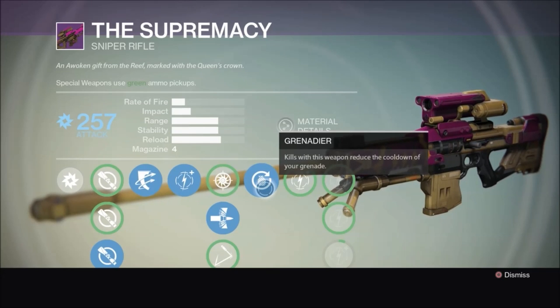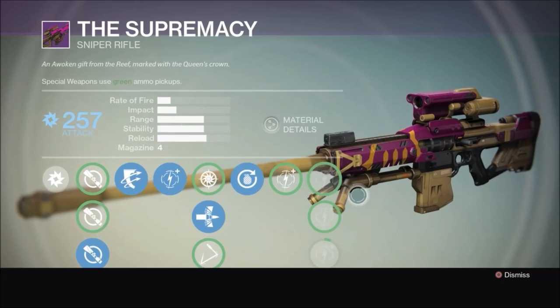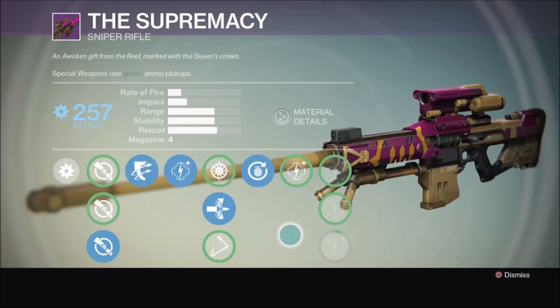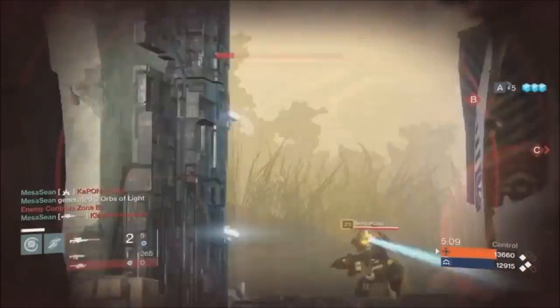The next key attribute is Grenadier, which reduces the cooldown time on your grenades as you get kills. You've got four damage modifiers at the end — get those helium filaments and also those ascendant energies — and we could bump that up to a full 300 attack.